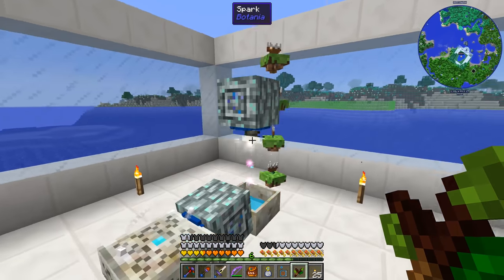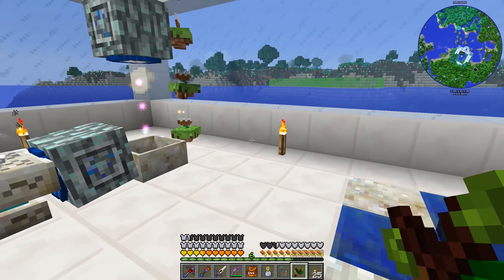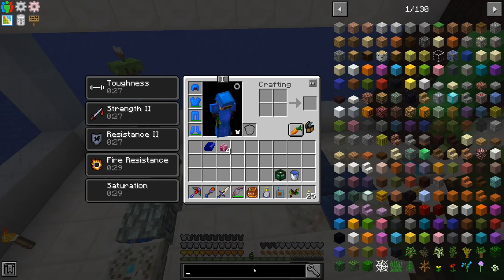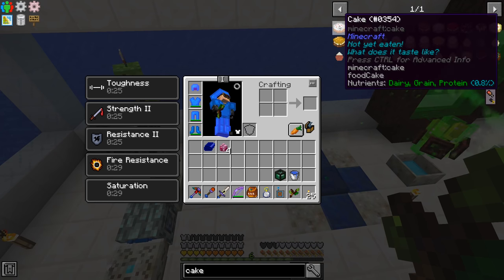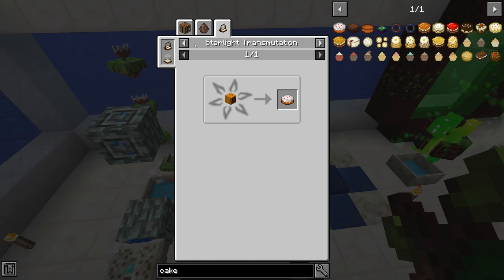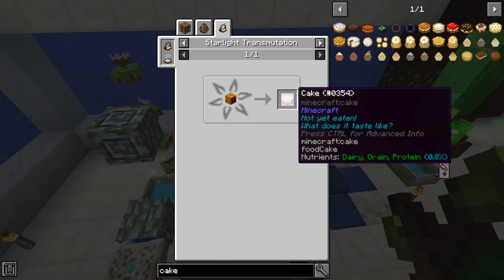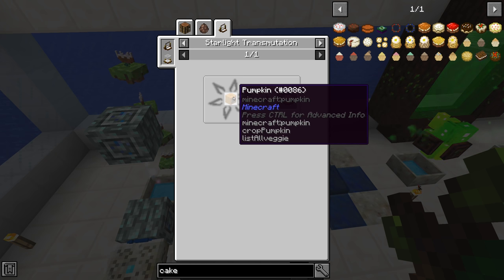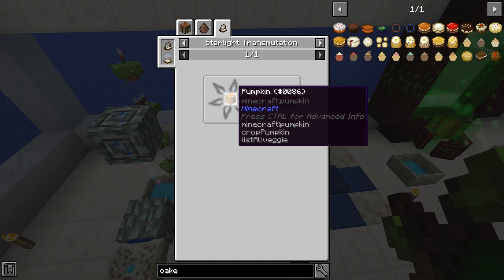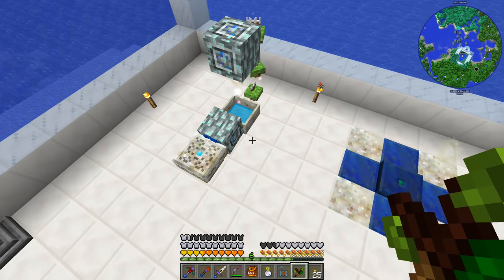The next thing is we need to get ourselves cake. Now there is a thing we can do to make cake in this mod pack — you can do astral sorcery starlight transmutation. If we get starlight coming over here, we can point it at a pumpkin and after a certain amount of time it turns into a cake. So we want a way to place pumpkins in the world and get our starlight to transmutate them.